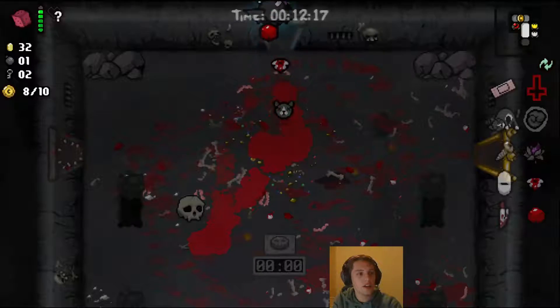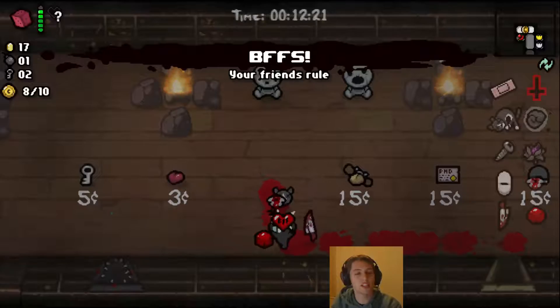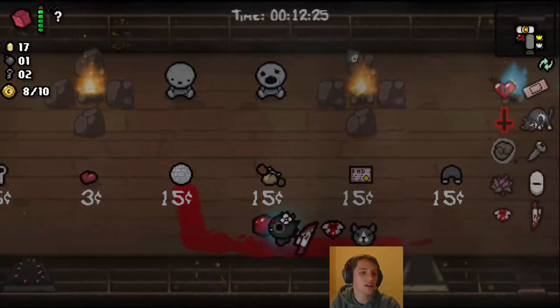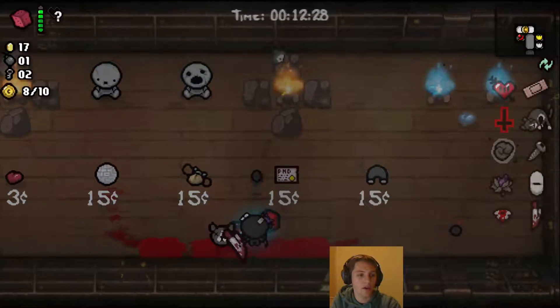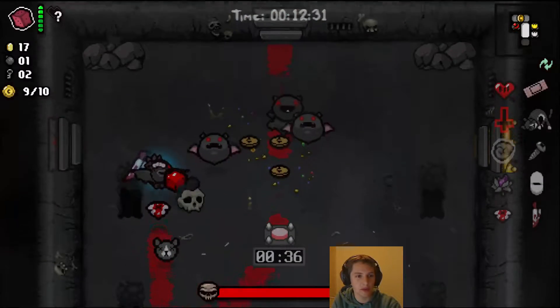Let's do the boss then. I got 30. BFF is good. PHD is not as good because there's no guarantee of getting pills necessarily. We don't really want the PHD.